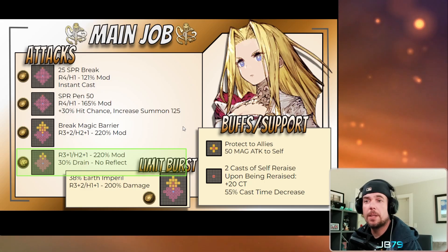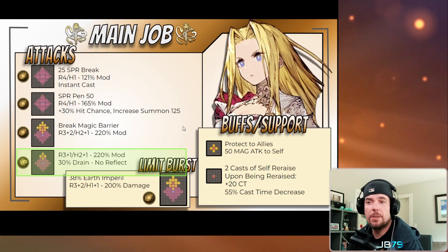Her final attack is range three plus one on the cross AoE, again range height two with a plus one, and again a large 220% modifier. This attack is essentially a focused, high-powered Law of Geo Absorption — it comes in with magical strike damage and a 30% drain effect on top of it. Just like Law of Geo Absorption, this is a non-reflectable skill and allows her to bypass Runic. Unfortunately this is her only ability outside her limit burst with that capability, but it's a great one. Law of Geo Absorption is a 165% mod — this one is 220, so it will do massive damage.